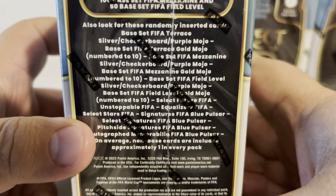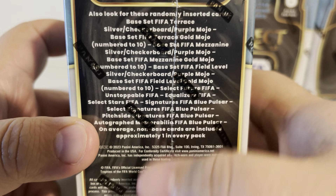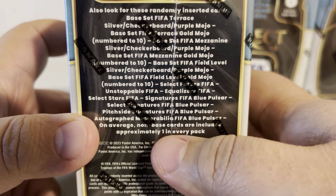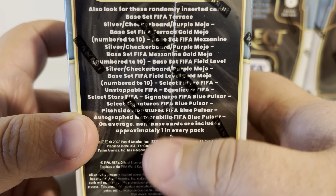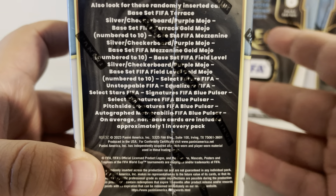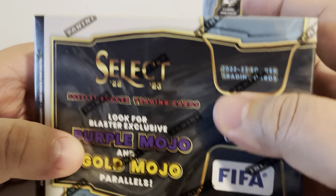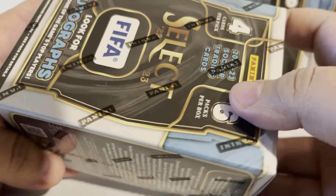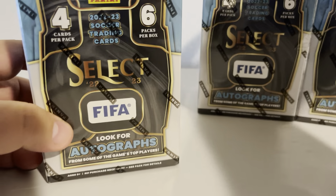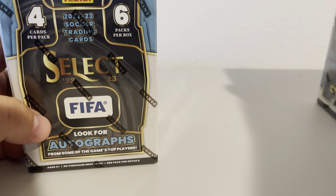We've got the Base Set. They do have the Silver Checkerboards — I think there's red checkerboards in here as well, which is ridiculous. I love the checkerboards; it's such a cool design. Obviously looking for any big names we can grab. We grabbed three boxes, because if you're going to do something you might as well get a good look at it. Without further ado, let's jump into Box 1.